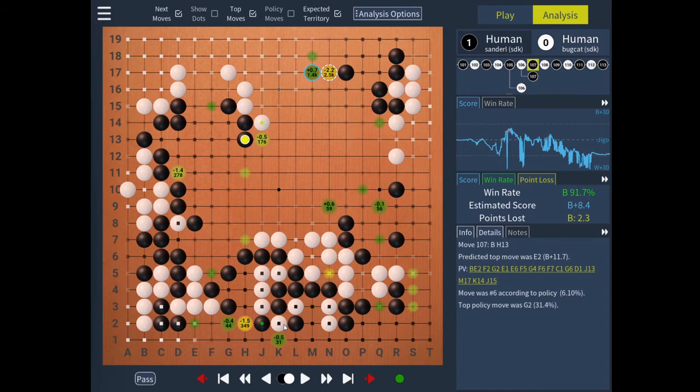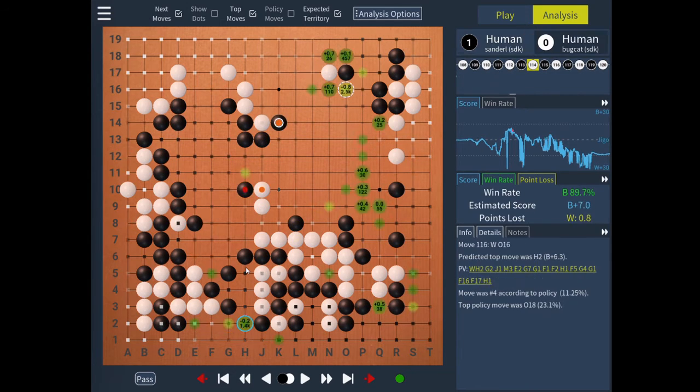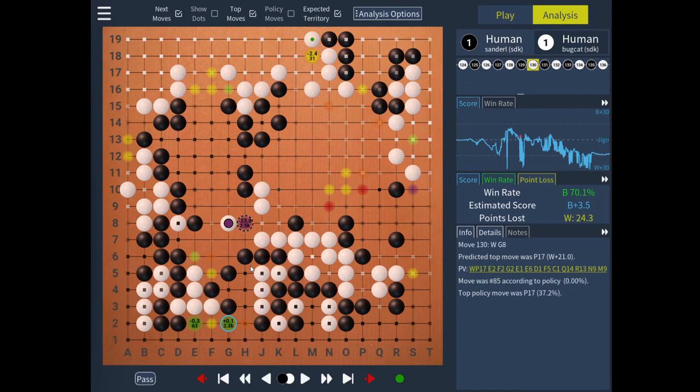If we try to review the game, we can see that there are many yellow moves and red moves, and basically the AI is saying you are losing two to four points by not playing here — which we know after a while, but 50 moves in a row is not really what we want to see.